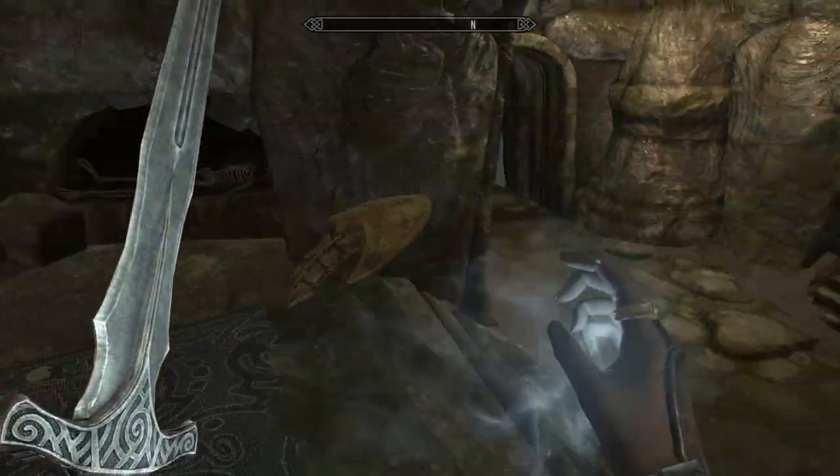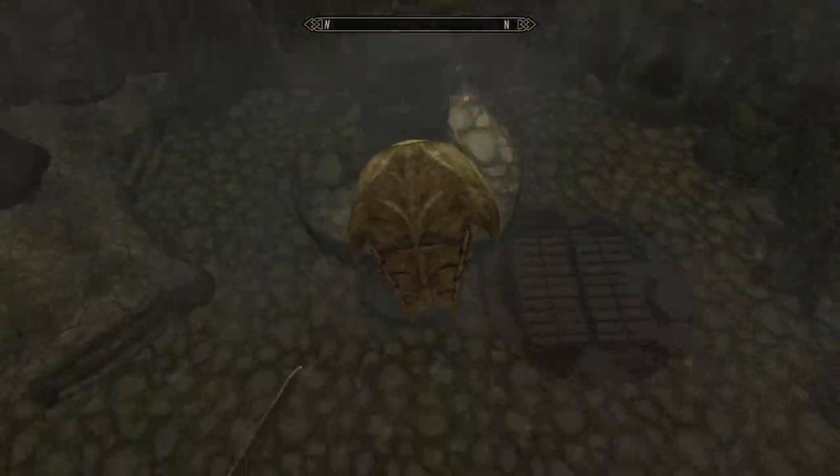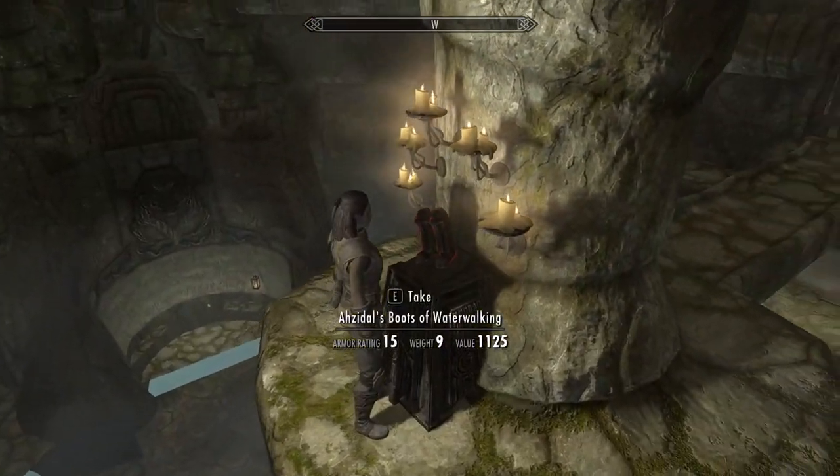Carry it over to the gap on the other side of the door and quicksave. Jump across, holding the shield beneath you, and spam jump to jump off the shield. This will give you the extra distance you need to cross the gap and retrieve the boots of waterwalking.